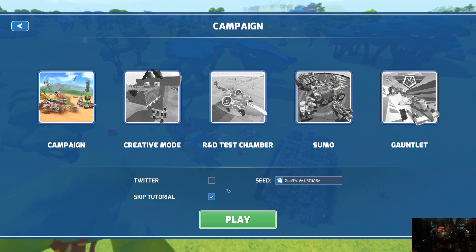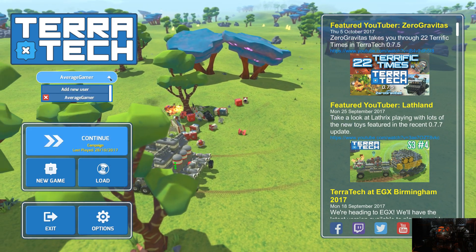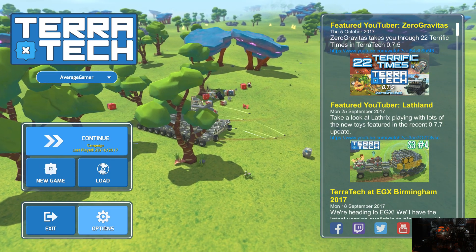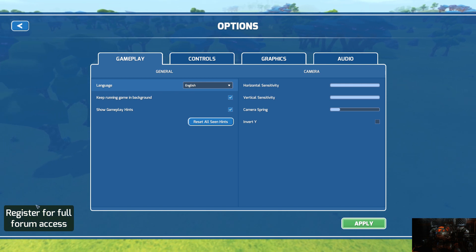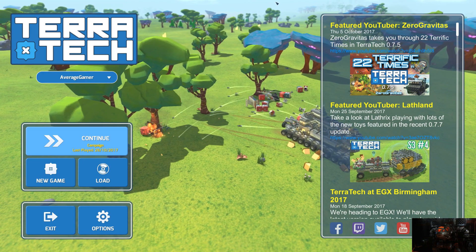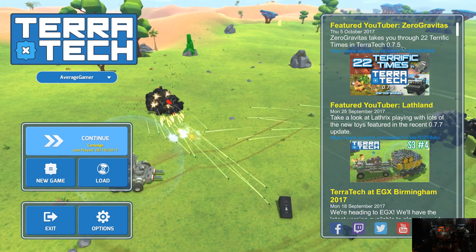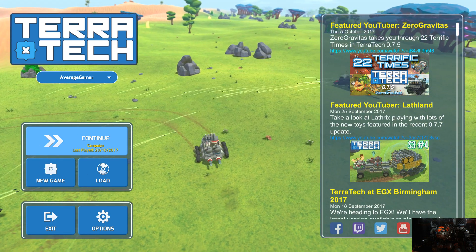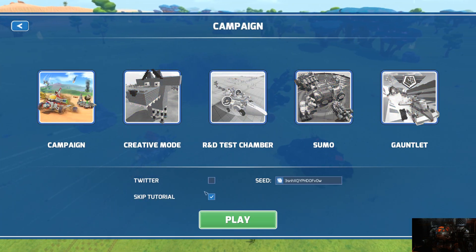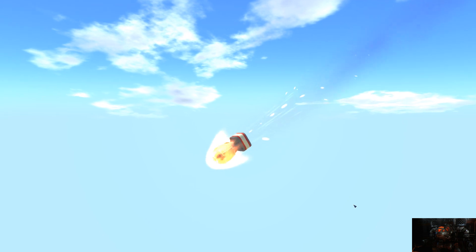Hello everybody, Average Gamer here and welcome back to another episode of the TerraTech campaign. We're gonna be doing a campaign in TerraTech on whatever the most up-to-date version of the game is — 175 maybe. We're gonna skip the tutorial as per usual, hit the seed button a bunch of random times, and go into it. The tutorial doesn't do much, just teaches you how to swing around the camera and WASD and all that stuff. Here's the intro.